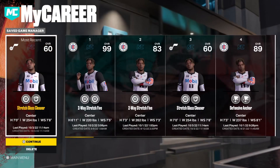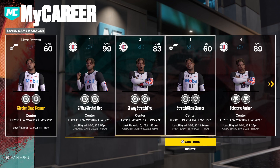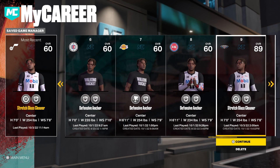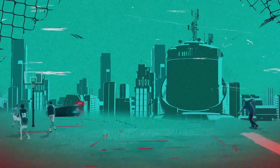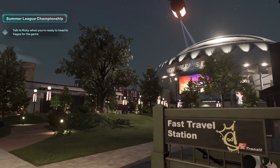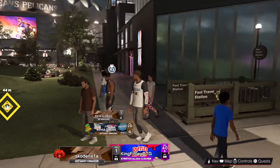If you're trying to go right into the rec and you got four buddies, tell them you want to run center on your popper. You don't have to say you got the best popper on the game — just tell them you want to run center. If you really want to get your badges up and don't want to be the primary center, get another center on the team.